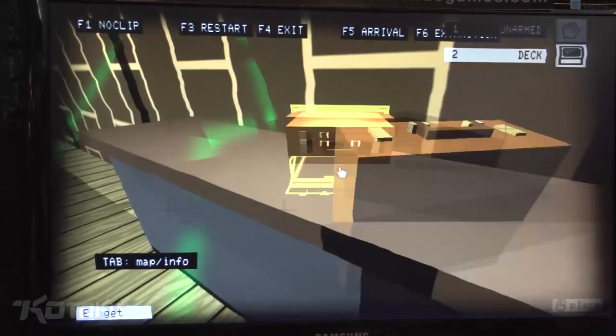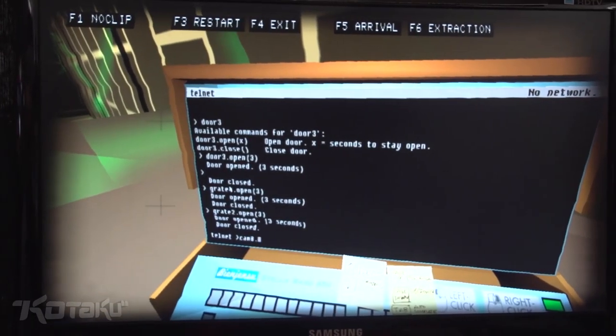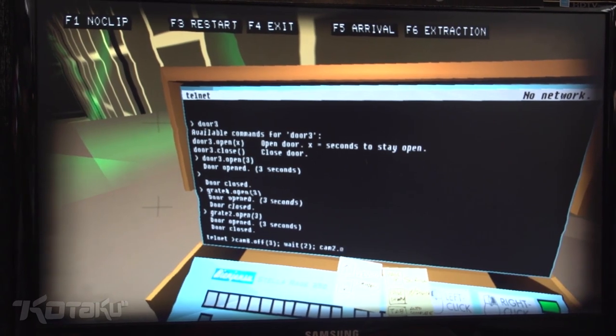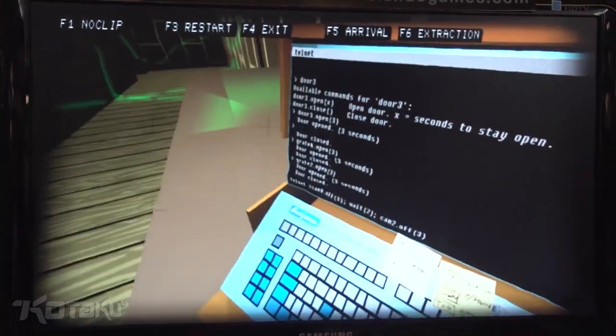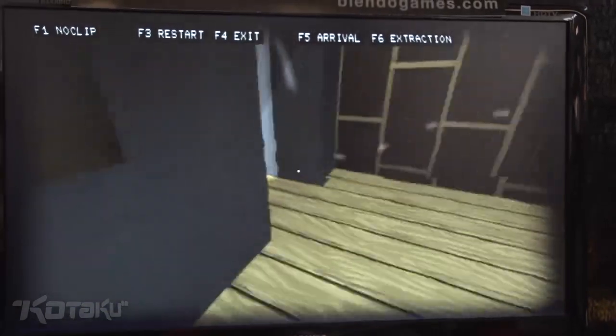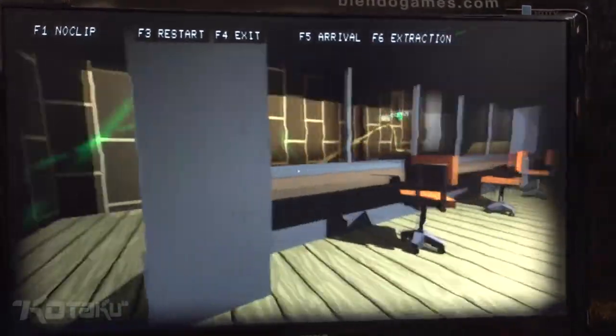What I can do is stagger them with a wait command. So I'm going to turn off cam 8, wait for a couple seconds, then turn off cam 2. So I got past that guy.